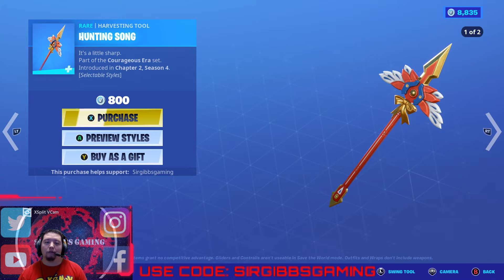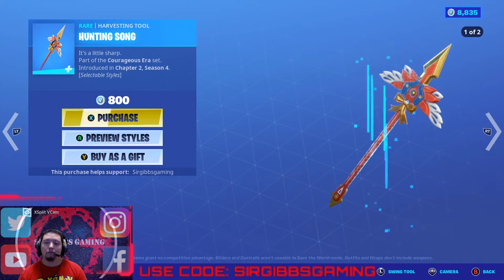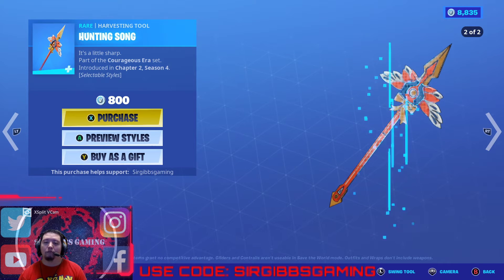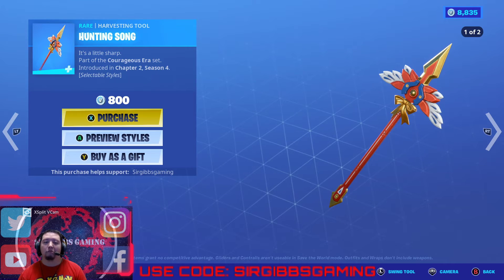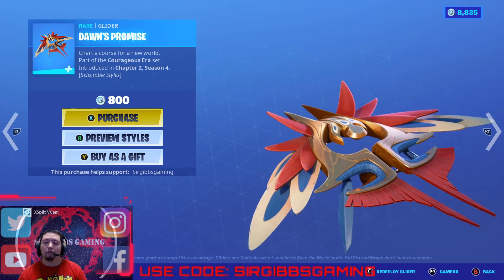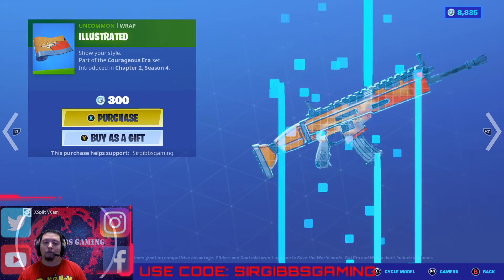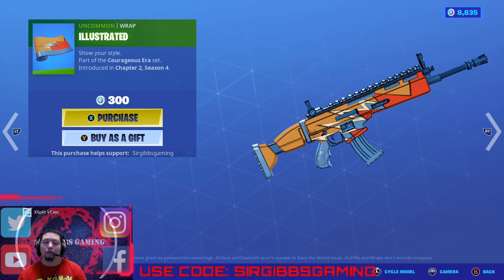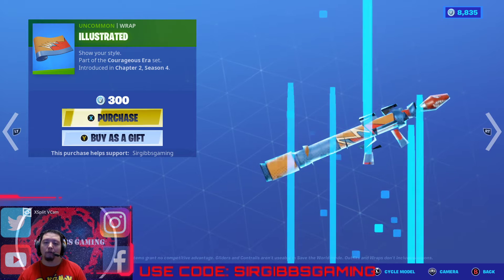Then you got the Hunting Song Pickaxe — 800 V-Bucks. This one's kind of cool, it's like a spear-axe thing. Then you have Don's Promise Glider at 800 V-Bucks. And you have the Illustrated Weapon Wrap — the illustrated stuff looks pretty good on the weapons, honestly.